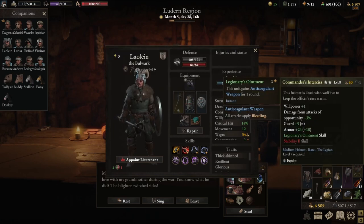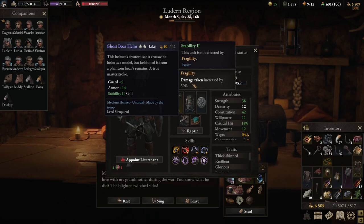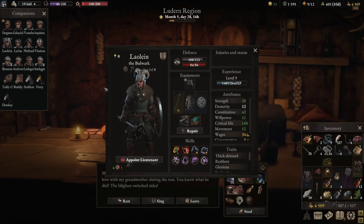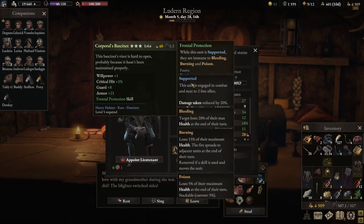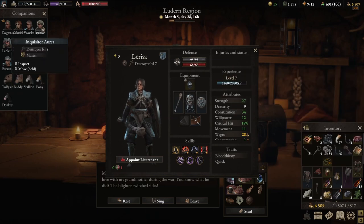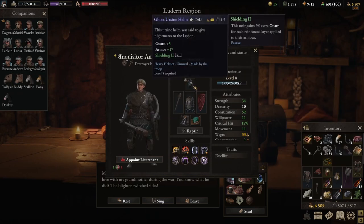There's a medium helmet here. Let's check if it's better — better armor, damage from attack of opportunity. That would suit Larissa really, but she has frontal protection and she doesn't need frontal protection. She's rarely in support.